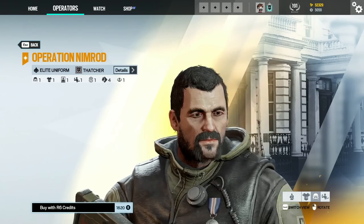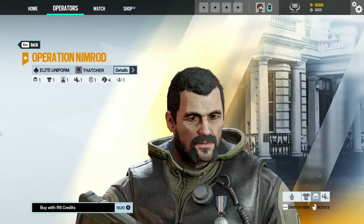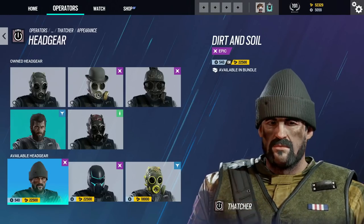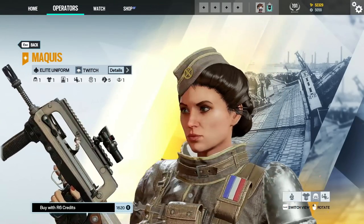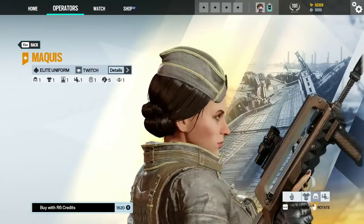Next up we have Thatcher. His face is included in his elite skin, and he has some other headgears which have his face as well. Of course, he was once again shown off in the cinematic trailers. There's also another operator who had her face revealed in her elite skin and has since had headgears which show her face as well.